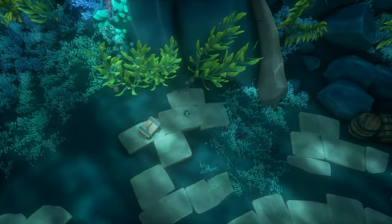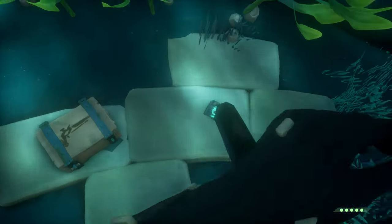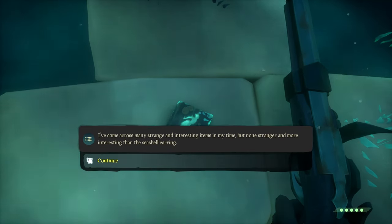For the first journal, swim straight down. The book can be found next to this ammo crate. Give it a quick read, or flip through it as fast as you can.